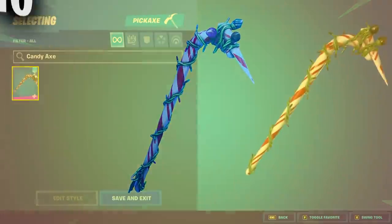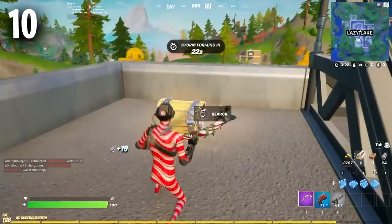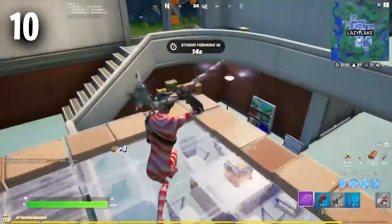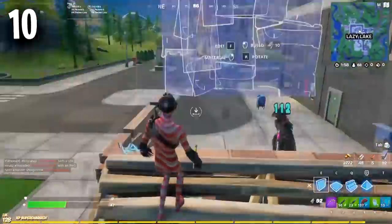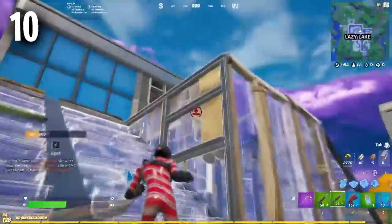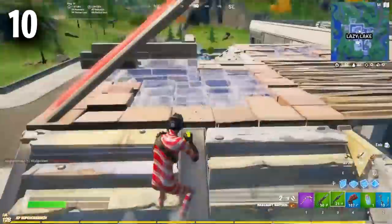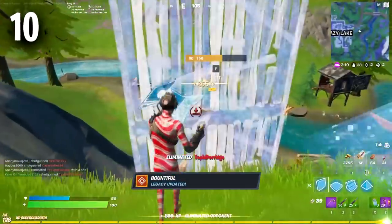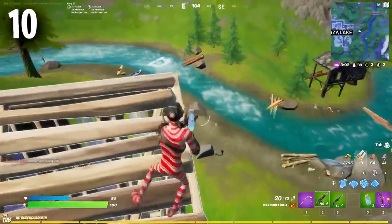Coming in at the number 10 position, we have the Candy Axe. If you guys use the Candy Axe, you are one of two different types of players. The first means you are an OG and a sweat who loves this pickaxe and has owned it pretty much ever since it came to the store. You love using this because of how tryhard it looks and how well it goes with every single skin in the game. But the second type of player means you just love all of the holiday cosmetics in Fortnite — not just Christmas but also Easter, Halloween, and every other holiday. You probably use all of the Christmas and Halloween skins all year round, and you love using the Candy Axe because it is probably the best Christmas pickaxe we have ever received.